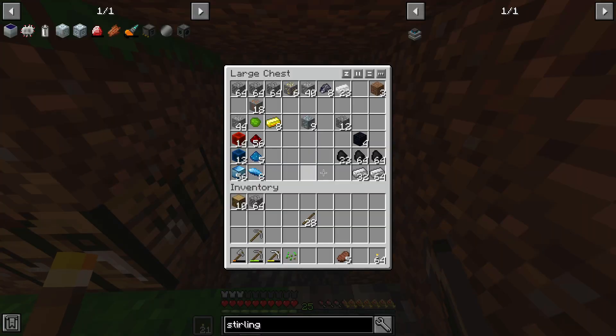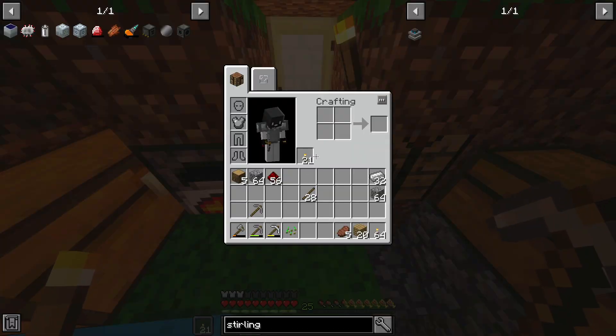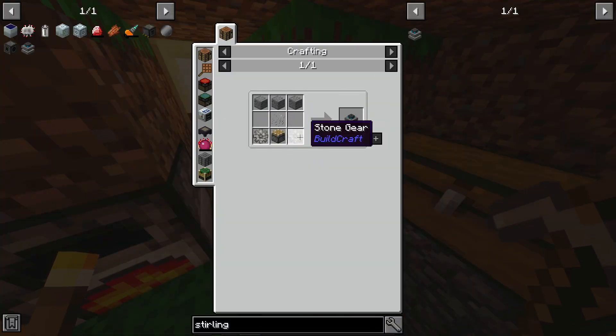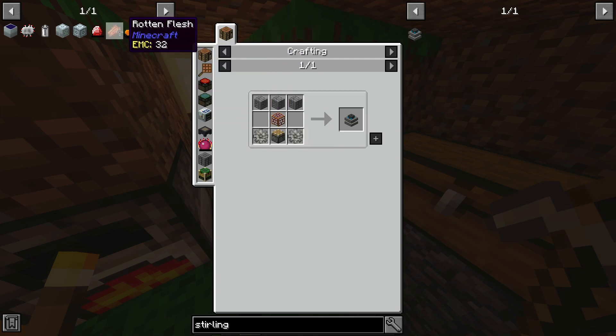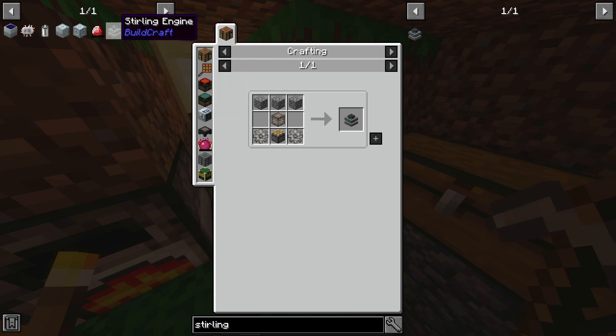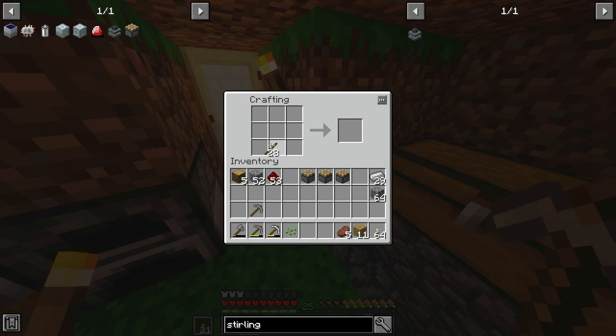Let's see what I can do here. I'll make the Sterling engine — I always make the Sterling ones, they're just easiest for me. I need cobblestone, planks, iron, and redstone. I'll make a piston here. I'll say three pistons. That's actually only half of what I need.